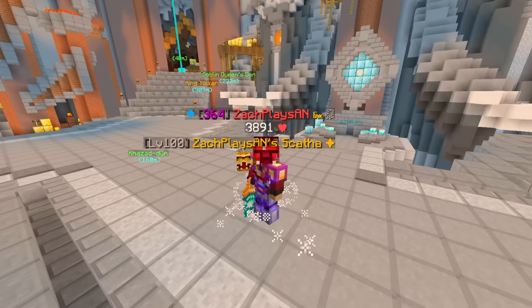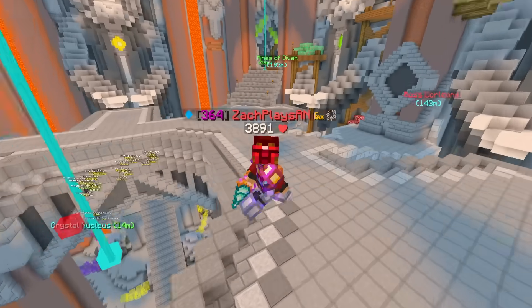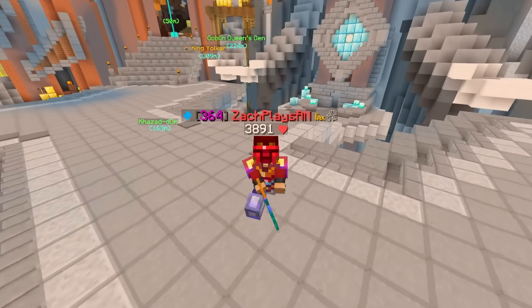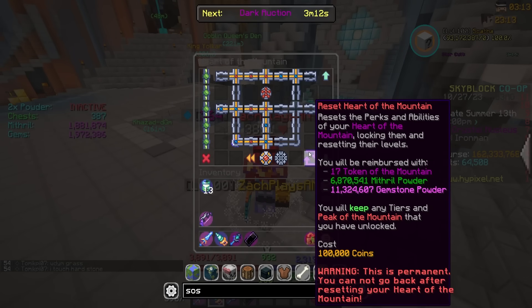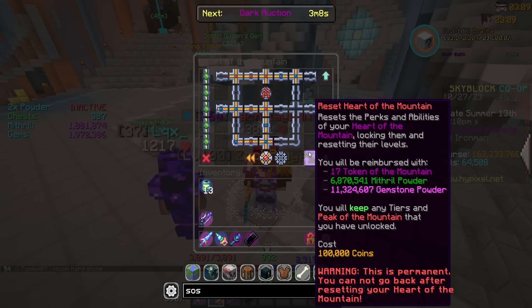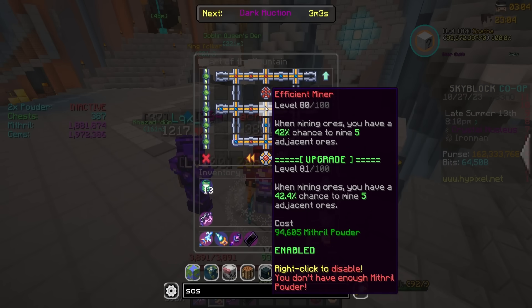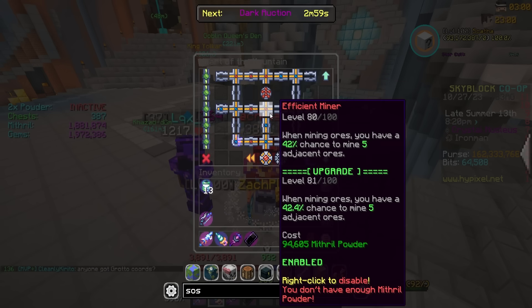Today we're starting off by letting you know what I was up to for multiple hours last night, and that was powder and essence grinding, and by goodness did we ever do a lot of it. If we go ahead and show you guys how much powder I'm at, I'm up to 6.87 million mithril and 11.3 million gemstone powder. I also have a little bit here, but I just can't afford my next mole upgrade or a fish or miner, so that's just what I have kind of sitting around.